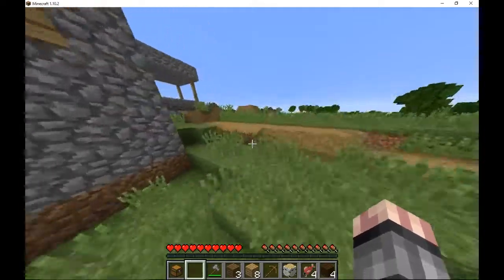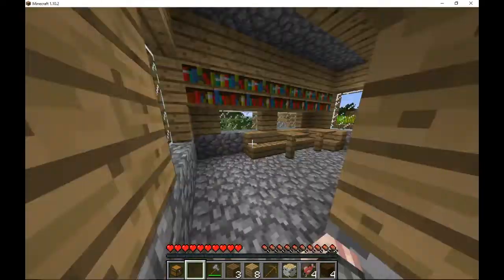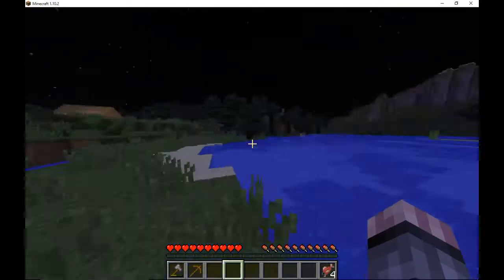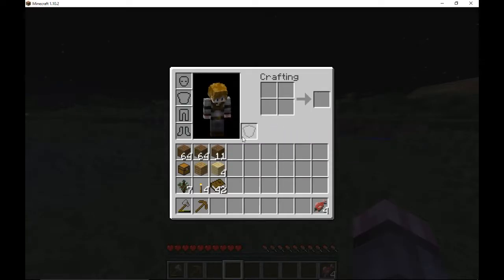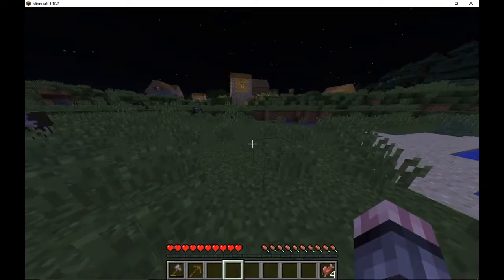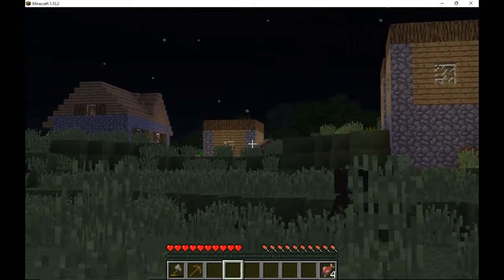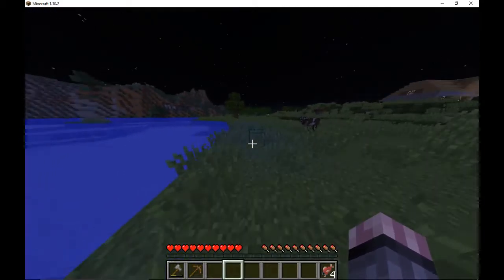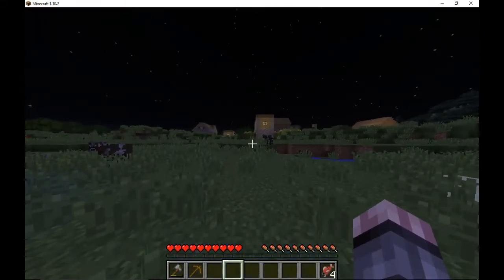We'll loot these libraries, get their books, and then I'm gonna go get wood. And I'm back and I got a little bit of wood — just over two stacks. Got the books, I looked around for a library and I traded for books. We'll look some more at some point.